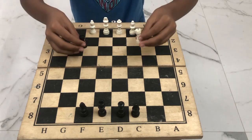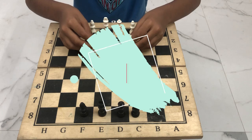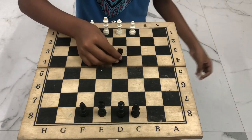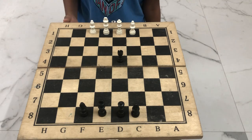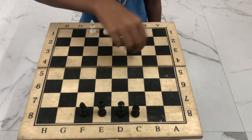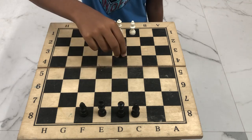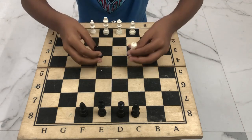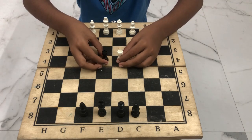Next are the rooks. The rooks are also powerful, but they're like the opposite of bishops. Just like the queen, they can move any number of squares, but they cannot move in diagonals like the bishop or queen — they can only move in straight lines. The rook is also known as the tower for its robust build, or it's also known as the elephant.